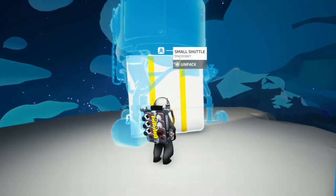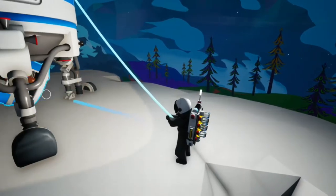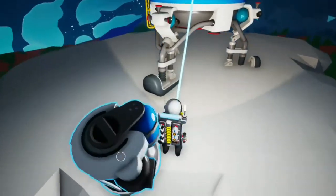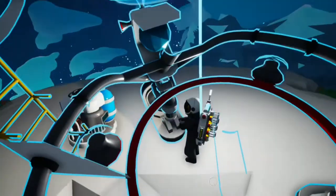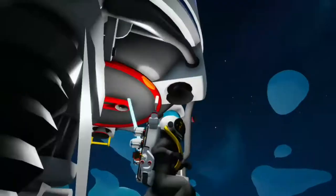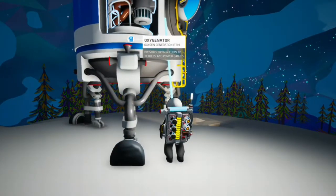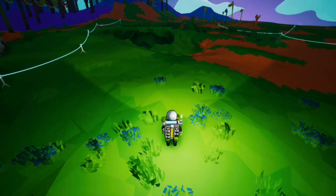We're going to open it up in a second. All right, let's open it up. Now — oh, I just realized we need a thruster. We need to put the oxygenator in there really quickly. I'm going to go and get the thruster and everything from the wind turbines.